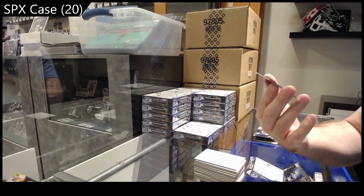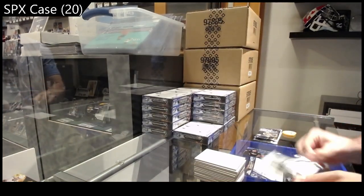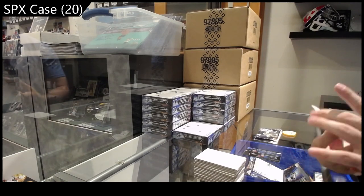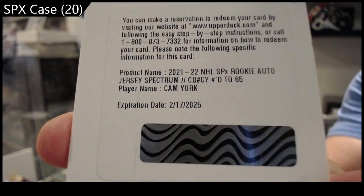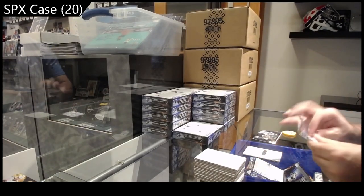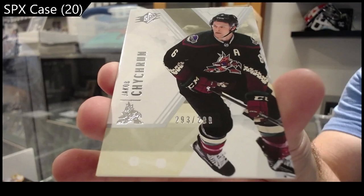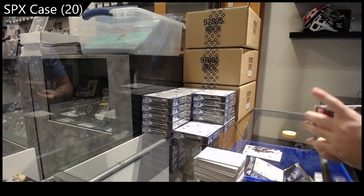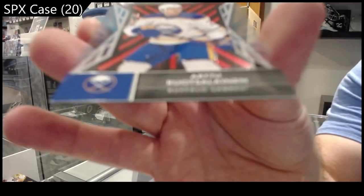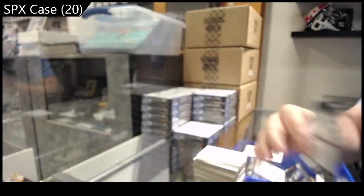We've got an Obsidian Rookie Jersey to 399 for Anaheim of Drysdale. We've got a number to 65 Cam York rookie auto jersey Spectrum — Cam York, that should be Philly I believe. We've got for the Coyotes to 299, Jacob Chychrun. We've got for the Buffalo Sabres Ruotsalainen to 150.